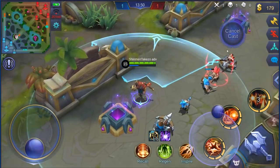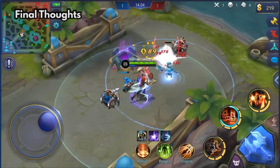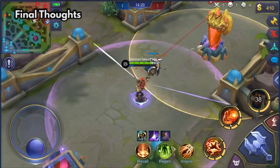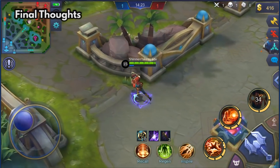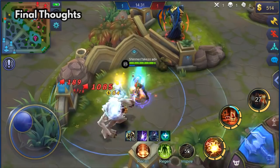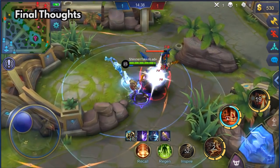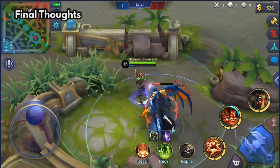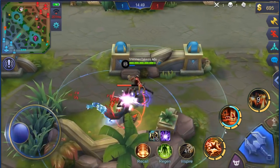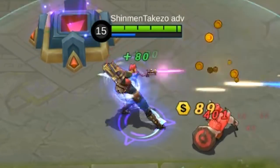So what do I think about this guy? I think he's pretty powerful right now — every item works on his skills because his skills are considered basic attacks as well, especially his ultimate. Like, how many shots are in this ultimate? And if all those shots trigger item passives like Demon Hunter Sword, crits, and lifesteal, that's gonna be really OP. But of course, this is still in the advanced server and he just came out, so they're definitely gonna make adjustments. I'll be reviewing this guy right before he comes out in the original server — an in-depth review. So make sure to check that out. Leave a comment below, let me know what you think about this hero, Claude. Do you think he's good? Do you like him? Do you think he needs a nerf? Do you think he should get a raccoon pet instead of a monkey? Thank you so much for watching. My name is Shinmin Takizo and I'll see you guys in the next video.